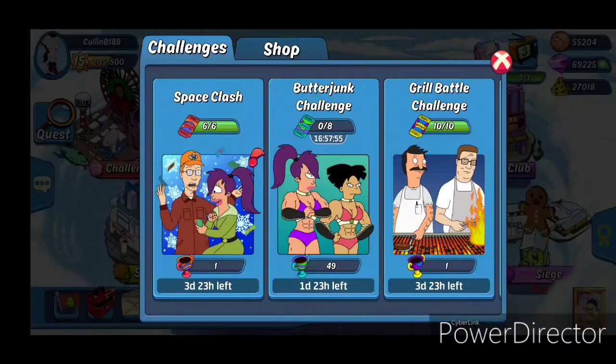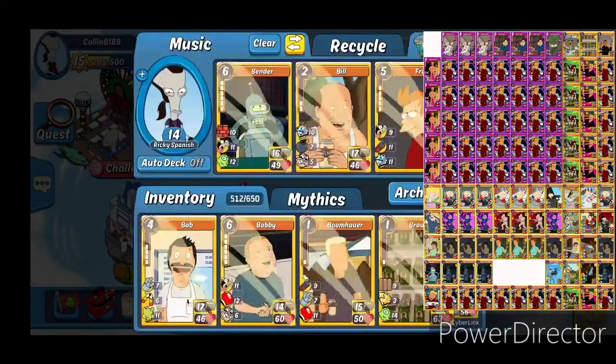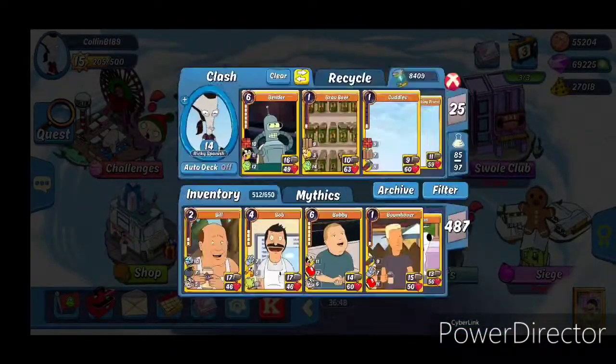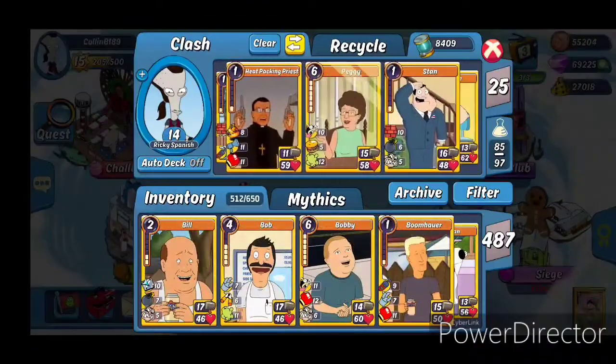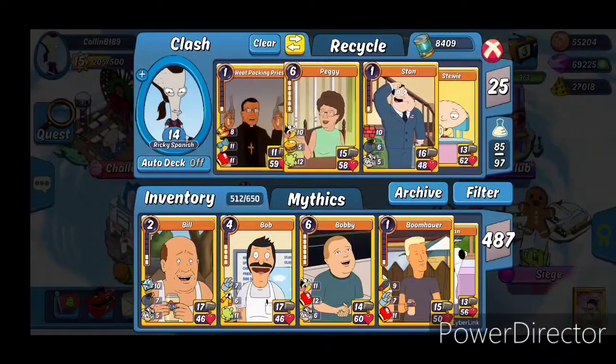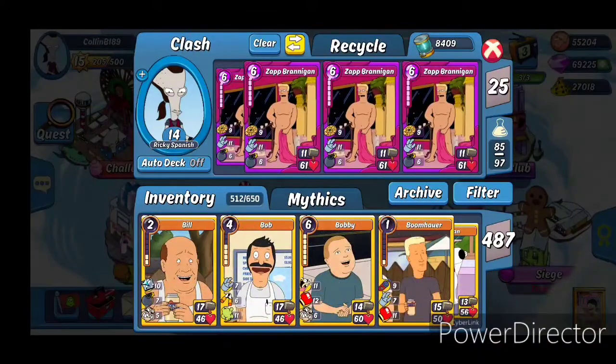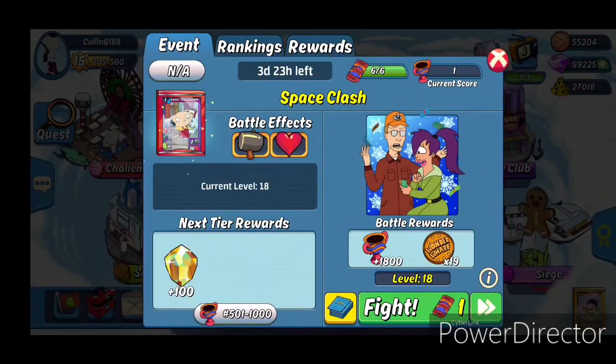Welcome back to the Animation Throwdown video. Today we're doing the first day of the Space Clash. I'll put my deck on screen so you can see it. It's gonna be an armed deck with a bunch of Zap Rannigans for Zap's armed combo, as well as Stewie for his boosted combo laser gun. Stewie, Stan has Space Stan and decent armed combos, Peggy, and I believe that is it. Let's go ahead and get started.